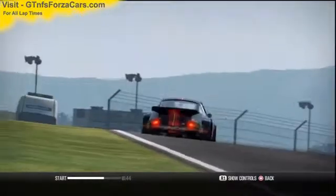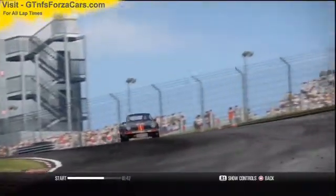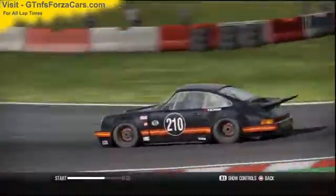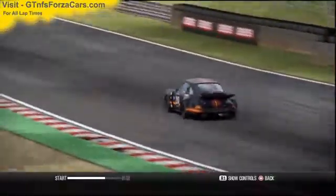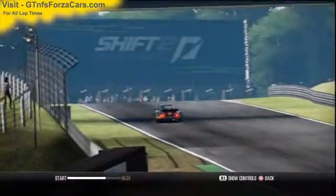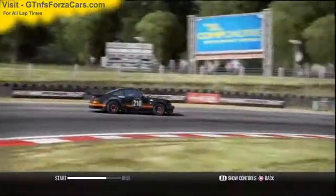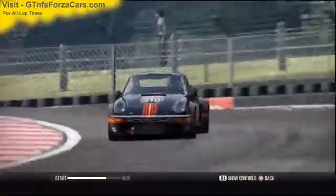Hi friends, I'm Inu from GTNFSForzaCars.com and you're watching the lap time video of the 1974 Porsche Carrera RSR 3.0 from Shift 2 Unleashed, and we're running at the Brands Hatch circuit. This sim car is just as it comes in the game with no tunings or upgrades of any kind.